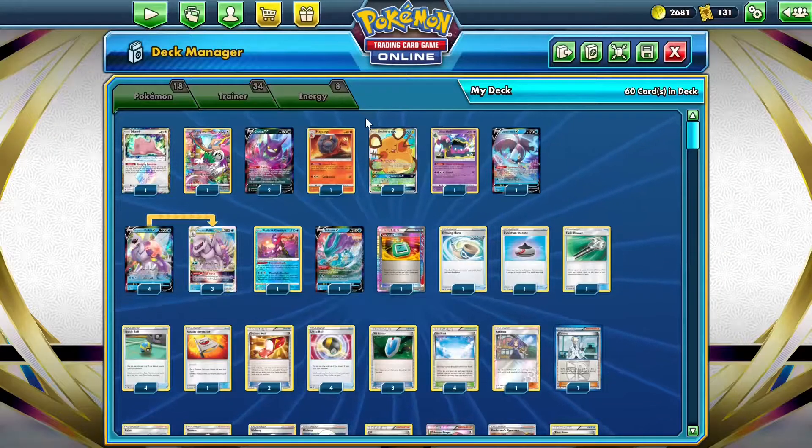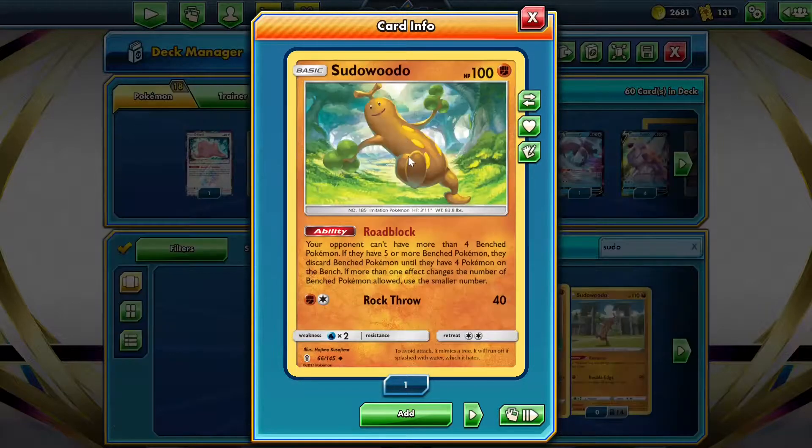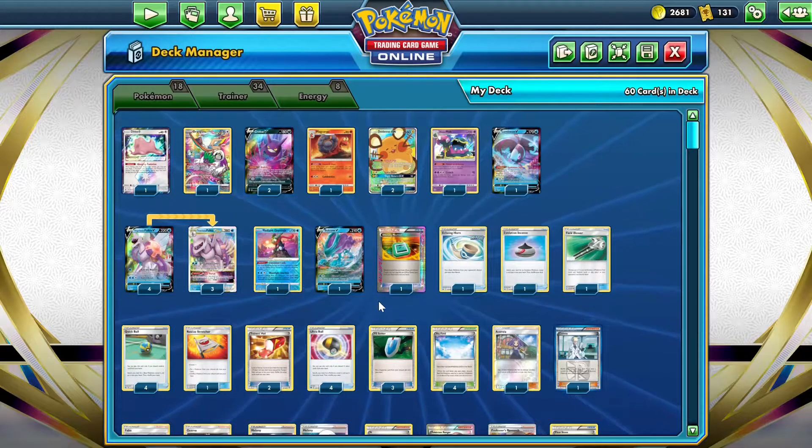The other Stage 1 we play is Alolan Muk, which shuts off basic Pokemon's abilities. It can be a really good form of disruption for our opponent, and it also shuts down Sudowoodo's Roadblock ability, which basically limits our bench to 4 Pokemon - we don't really want that because we want lots of bench Pokemon so we can do more damage. Okay, I'm going to keep the introduction short and sweet, let's get onto some gameplay.